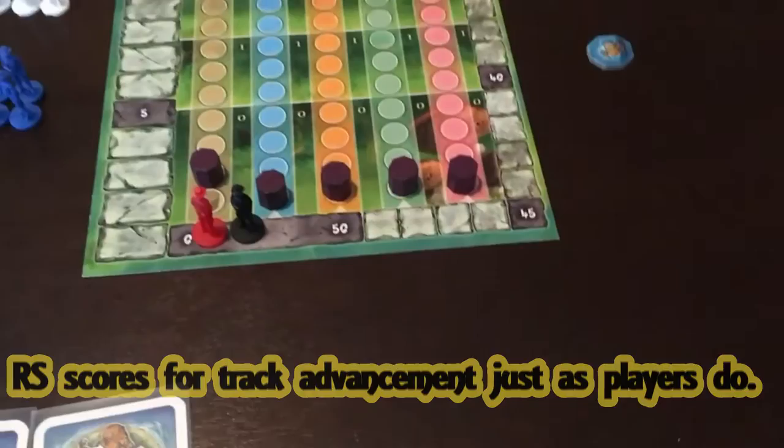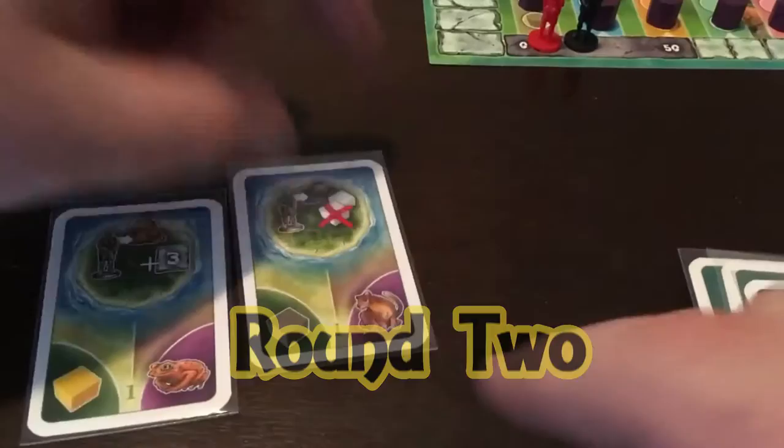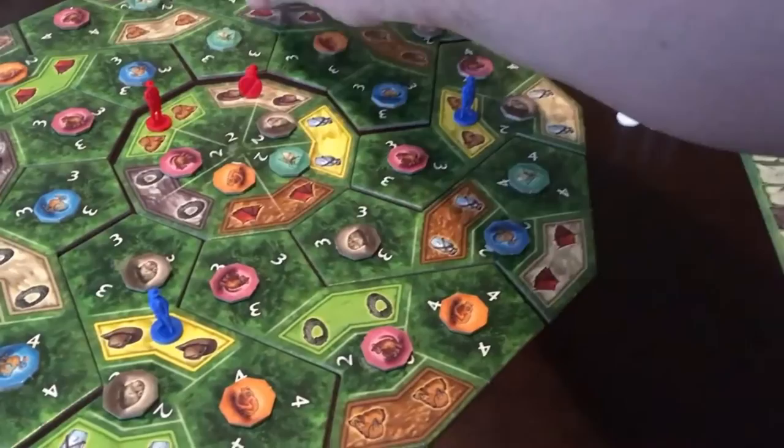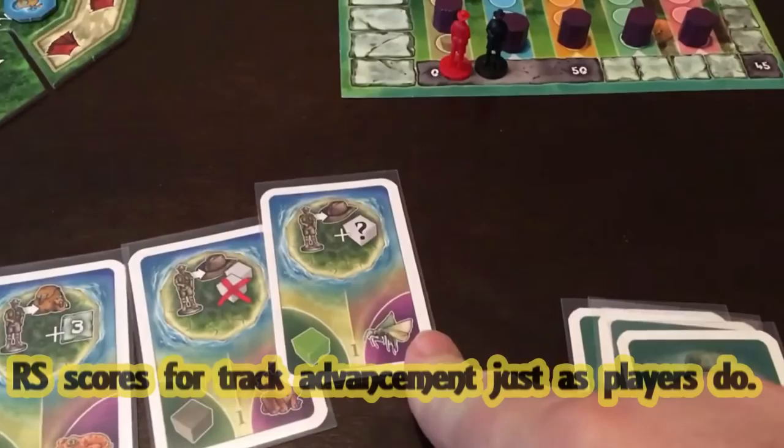In round two, you repeat the steps of round one, except this time the Royal Society will place explorers on the matching spaces in the middle ring for a total of four explorers placed. Check for captured animals and advance one animal track, just as in round one.